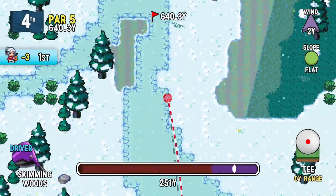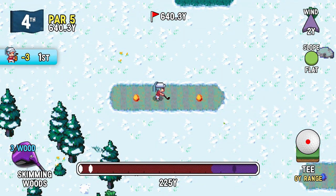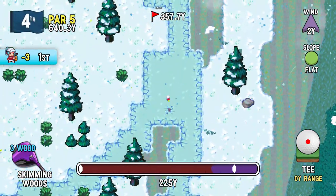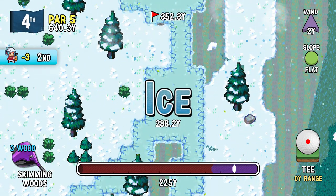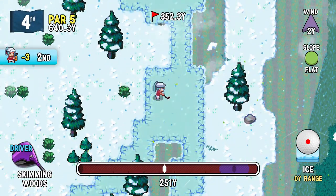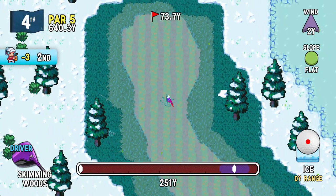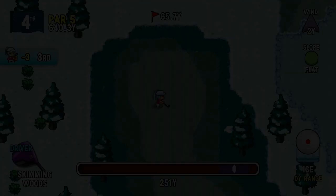I just gotta kinda play it as I know the lie to be. At least it feels like it turns out that way. I haven't really gotten any sort of complex measuring devices on the snow to test its viscosity compared to sand, so who knows? It's just a fluffy material that the ball can end up in, and that's all that matters for the calculations.